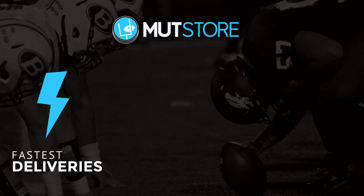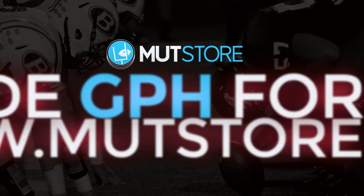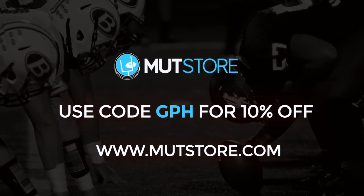Tired of pulling so many packs and getting nothing you wanted? Check out MuttStore.com for cheap and reliable Madden 17 coins and use promo code GPH for 10% off your order and get the player you wanted.